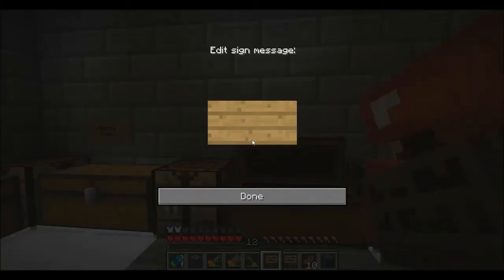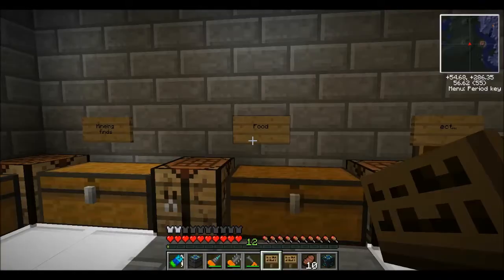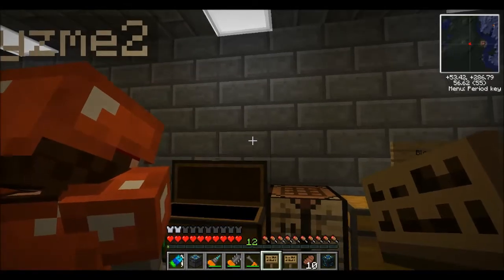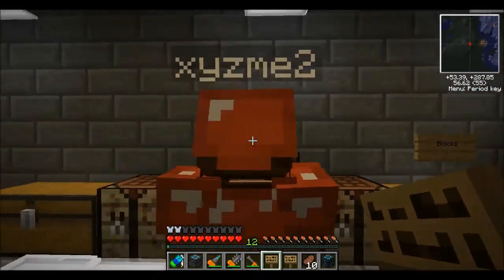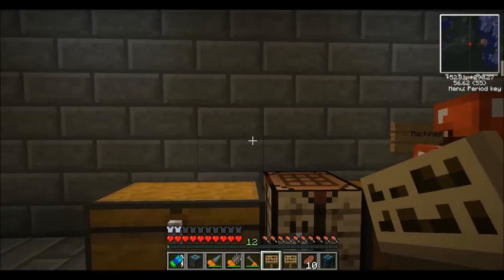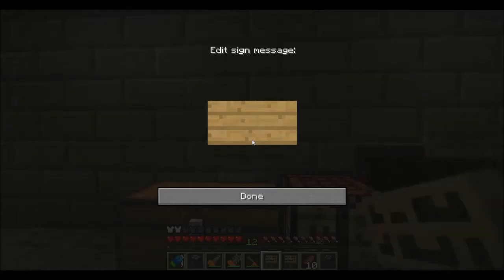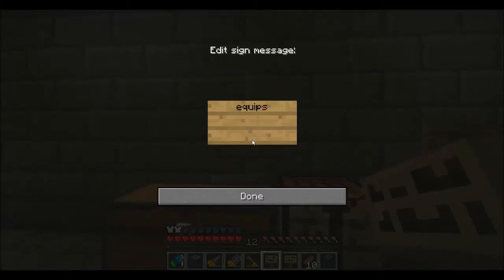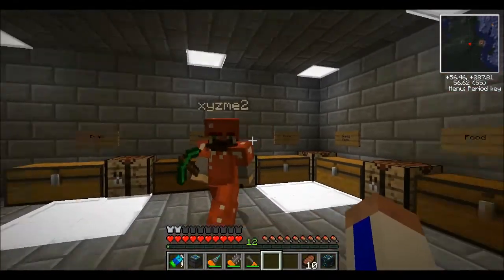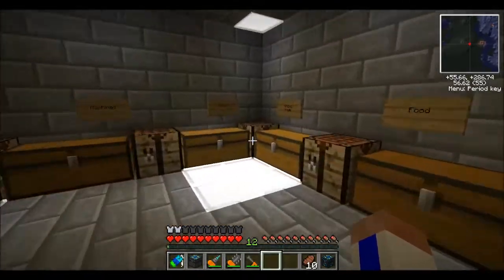Food here. We probably won't have that much food we're not keeping on us. Maybe we should put wires and crap in here? Let's have this one for machines — machines and all that stuff. Equips here. We're done — we'll just make more chests as we need them. We've also got two more big chests upstairs.